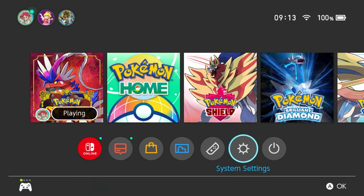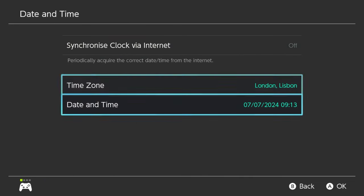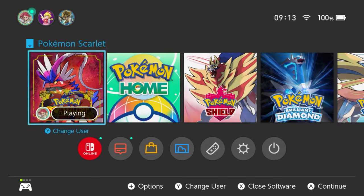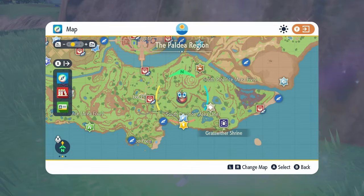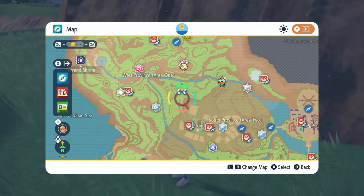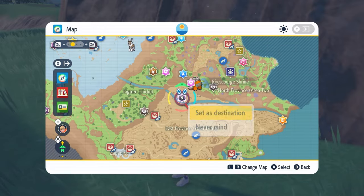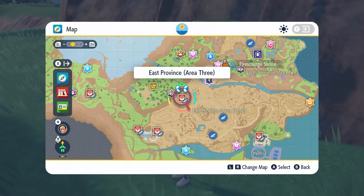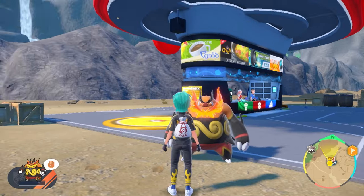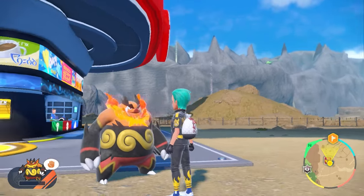To get more Emboar raids on your map, go to your home menu, open System Settings, go to System, then Date and Time, and turn off synchronize clock via internet. Toggle through date and time without changing anything, then return to the game. Your dens will respawn and you can locate the seven-star raid on your Paldea map and head over to farm more great item drops.